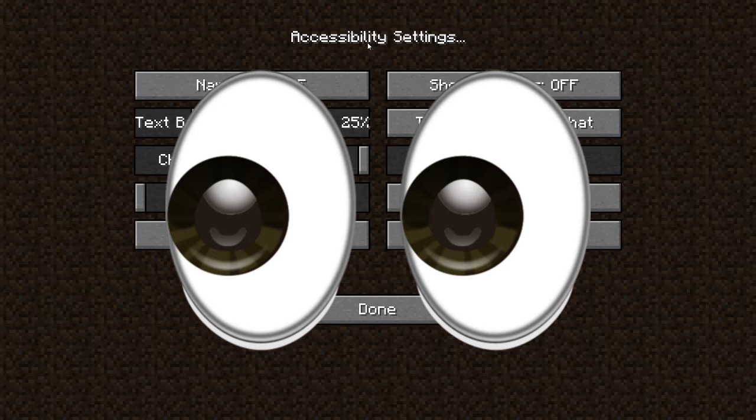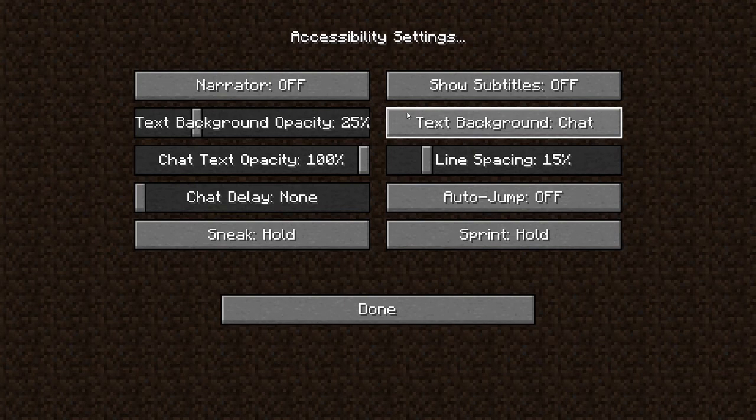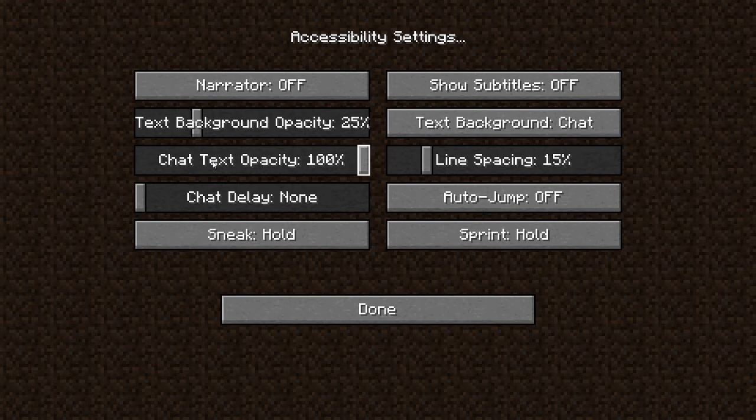You can put subtitles on — they will show over here with all the sounds, if you don't like the narrator but still have a hearing disability. There are also text settings for the chat. The opacity makes it more or less clear. There's also chat opacity, and the background square behind the chat — I would recommend putting that on 100%. Line spacing is how far you want the text to be apart from each other. Chat delay — if you have a bad PC you can adjust that.